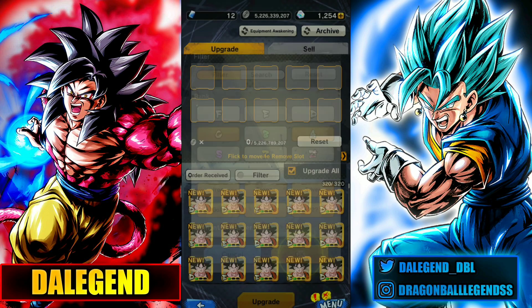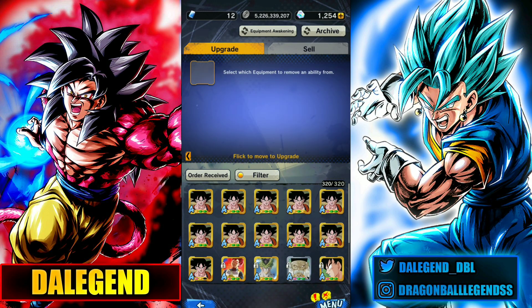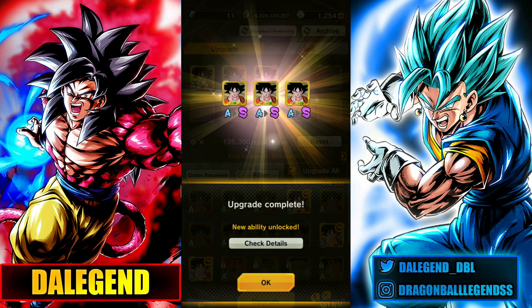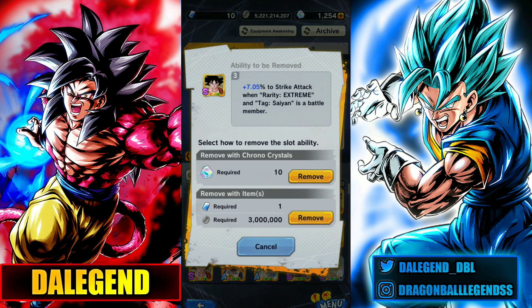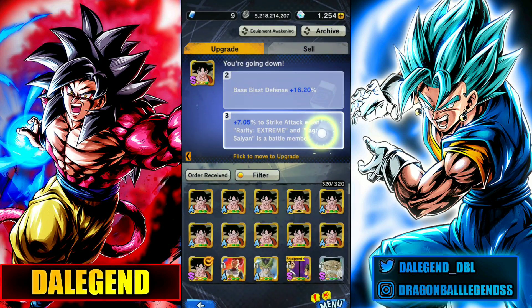I'm gonna do the slot remover on this equipment. I have two more that I already used the slot remover on because they already have a golden slot. So yeah, this is basically a triple S equipment and this one has a high chance of being a Zed Rank. Let me try to get a Zed Rank from these S Rank ones. You got the point — make empty space in your equipment box, buy them all from the equipment shop, and then upgrade only the best Zed Rank ones.